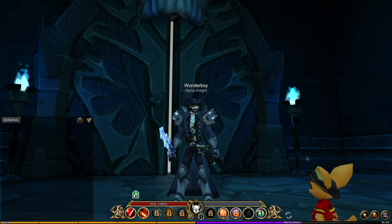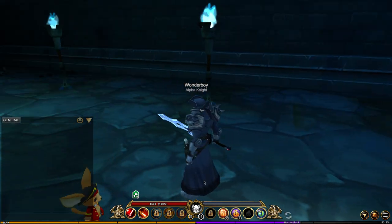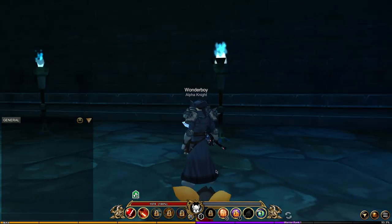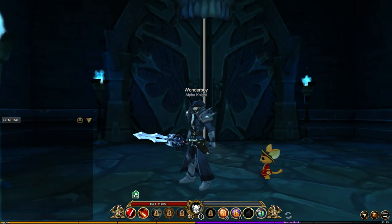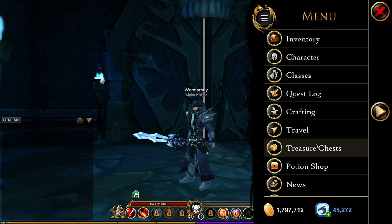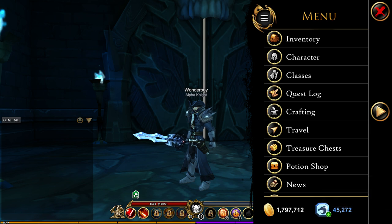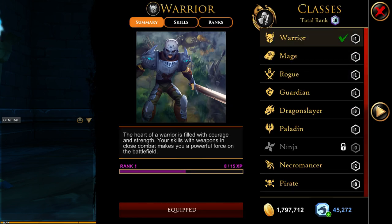Welcome back to another video. Today we're trying out class ranking. Every class now requires you to level it up. At level 5 you will unlock all the abilities, and at level 10 you will unlock a special ability called a cross ability — a cross skill. We're going to go to classes and try out the warrior.